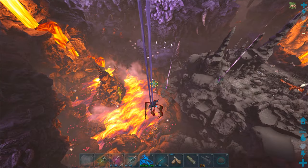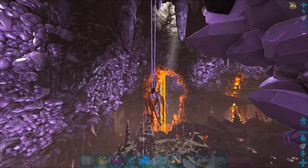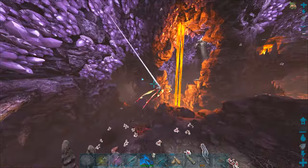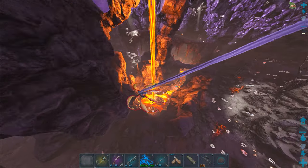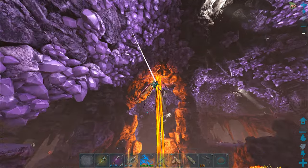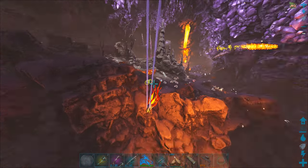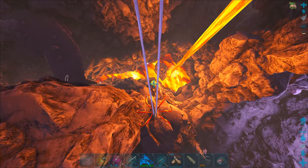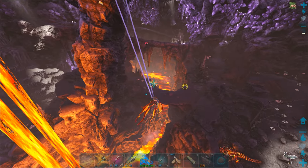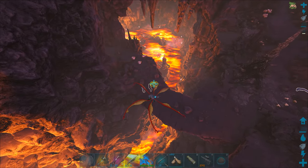The thing about this cave is that these guys just respawn constantly. You can't get a second away from them. I've even seen little areas where you've killed all the magmasaurs and you're about to go down and grab one, and then another three or four just spawn in the same spot. It's very dangerous and very annoying and they're absolutely everywhere. They're not only down in the lava. Let's maybe get to this bridge.